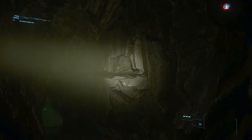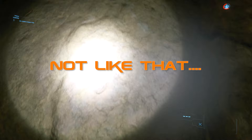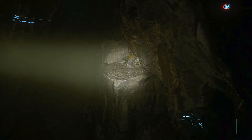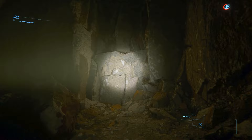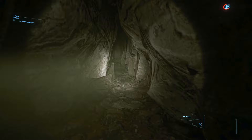Climb the ledge in front of you, then turn around and you will see another ledge across from you which you need to jump to. Take a bit of a step back and then take a running jump, making sure that you jump at the last moment. Turn around again and you will see another ledge — do the same as before. Climb the three ledges, then proceed to the fork. You want to go right here. This next section is linear with just some ledges to climb, so I'll speed up the footage.